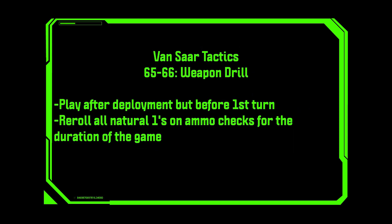Weapon Drill. Play after deployment but before the first turn. Reroll all natural ones on ammo checks for the duration of the game. Simple benefit and obviously useful on its face. You're a shooting gang when you're playing Vansar and you're going to be rolling a lot of ammo dice. The reroll ones means you're almost never going to go out of ammo on your las guns since they have a 2+ ammo roll, and it can really save you when you're rolling on plasma.